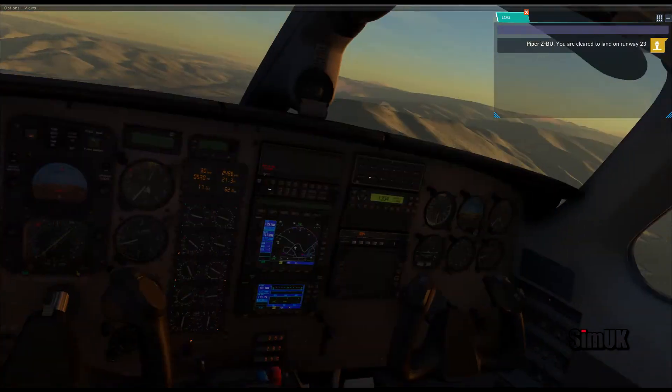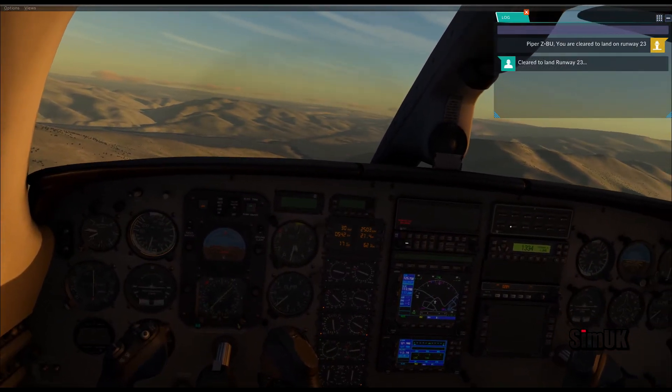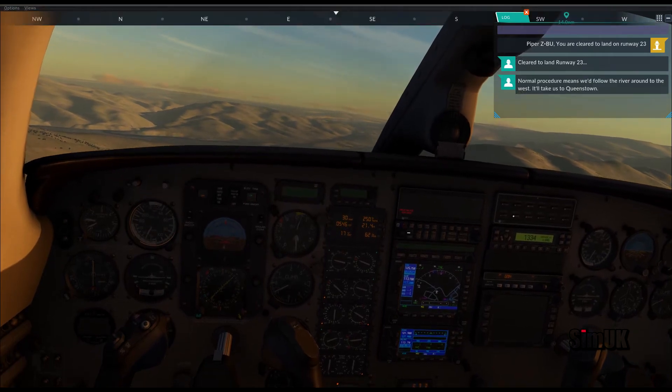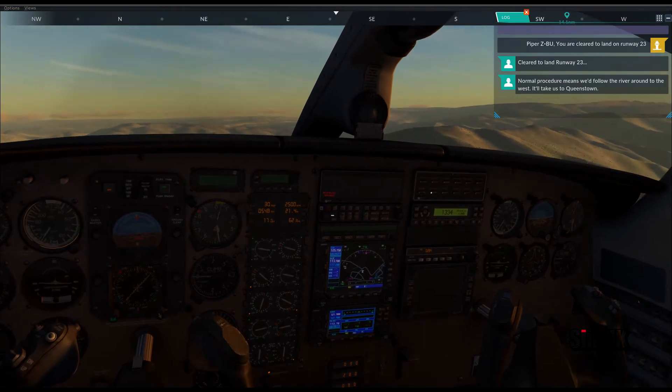Zulu Bravo Uniform, you are cleared to land runway 23. Clear to land runway 23, Zulu Bravo Uniform. Normal procedure means we'd follow the river around to the west — it'll take us to Queenstown. Copy that.